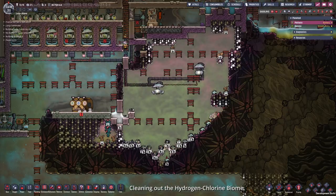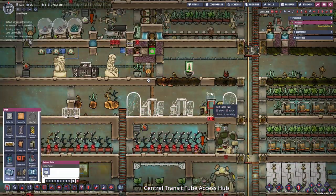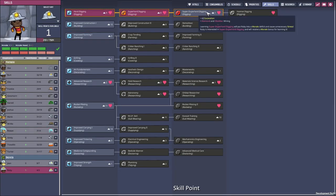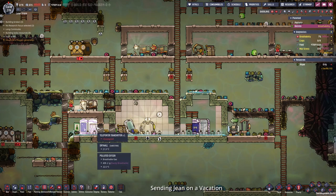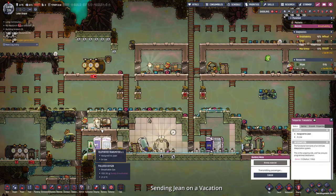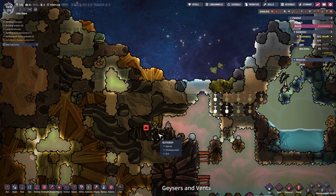Nutrient bars — why not. Central on the base I want some transit tube access points because the duplicants need a long time to get anywhere — this should help. Ruby finally earned the skill to super duper hard digging. Now we can finally discover what is here and here. I think it's a good idea to send Gene back to the main planetoid — the stress is increasing rapidly and the oxygen is decreasing. So one duplicant less helps the other duplicant. By the way, we uncovered a chlorine gas vent here, and here we uncovered a natural gas geyser — could be very useful.